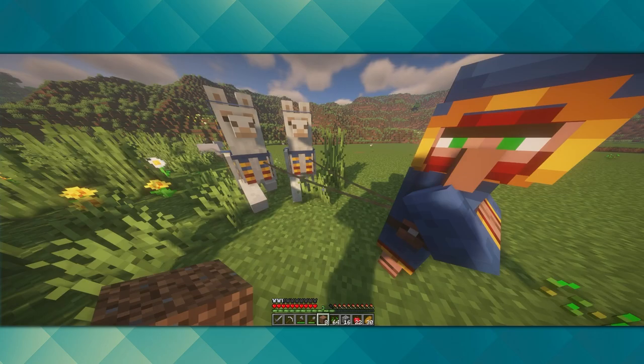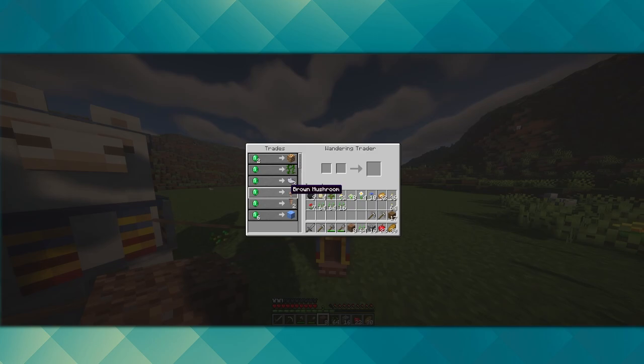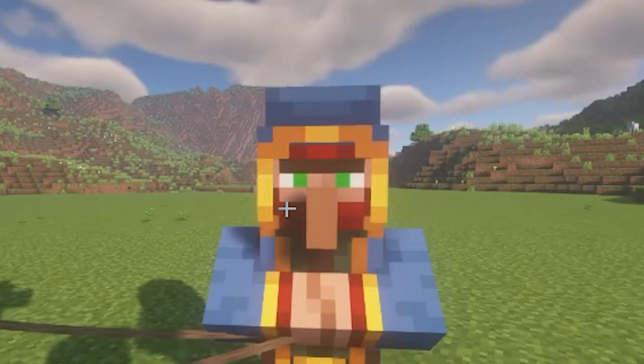I found a wandering trader — let's see what he has. He wants to trade emeralds for glowstone, vines, light gray dye, brown mushroom, pointy dripstone, or blue ice. Those are horrible deals and I will be ignoring you, sir.